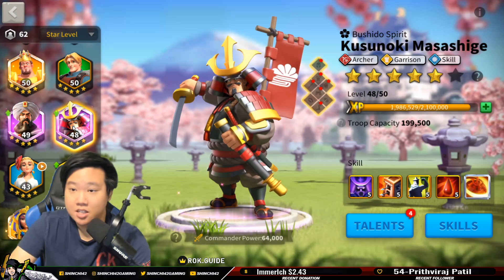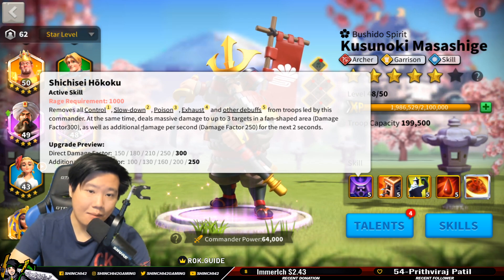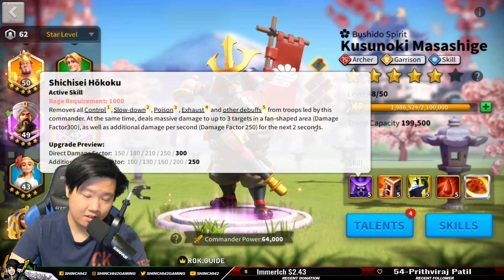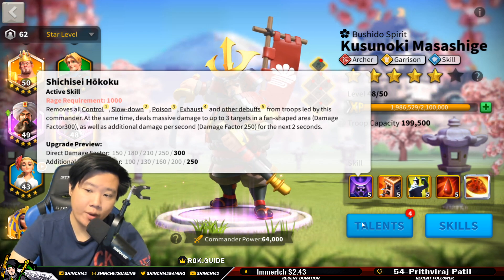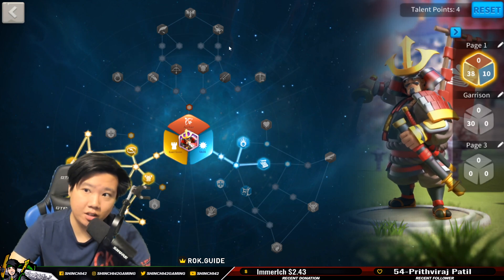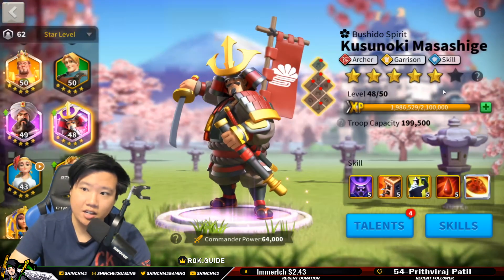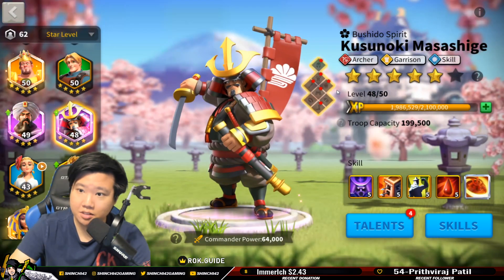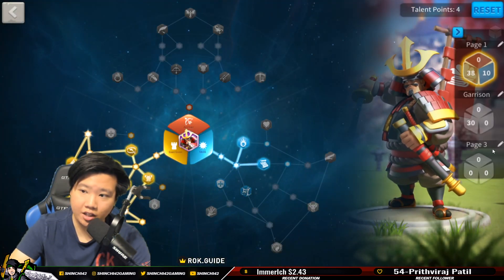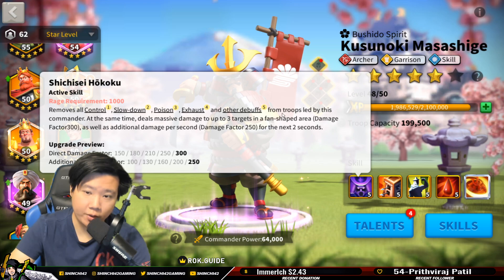Let's look at Kusunoki Masashige as an example. Kusunoki does additional damage per second for two seconds — this commander will benefit from Latent Power. Don't worry about my setup here, I don't really use Kusunoki much. But if you're building a Kusunoki talent tree, I would highly recommend putting points into Latent Power, because Latent Power does work with Kusunoki's skill.